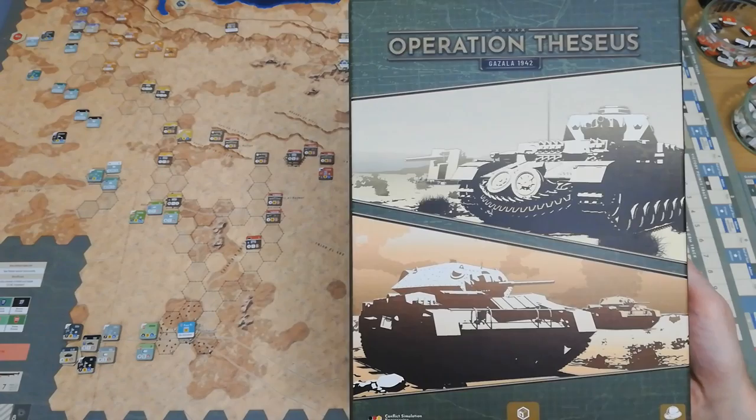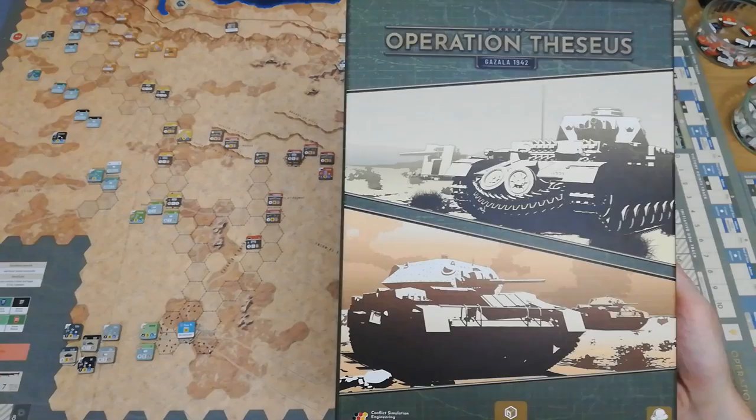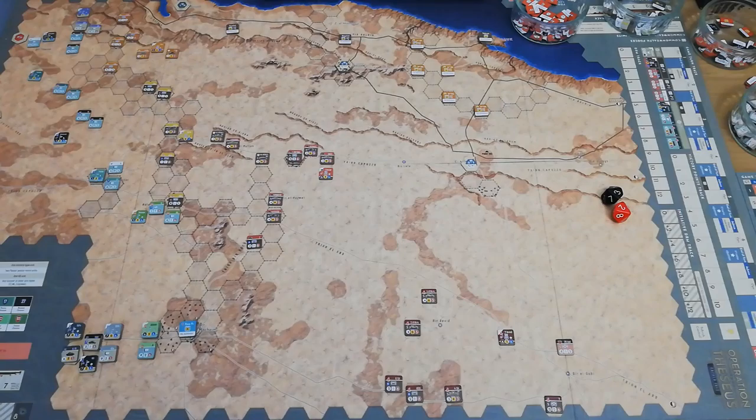Hi there, Neil from Dare Gonna Move here. Welcome to the channel. Tonight we're going to have a look at Operation Theseus Gazala 1942, the latest in a series of games from VUCA Simulations that began with Crossing the Line, continued with Across the Bug River, and this here is the latest release. It's actually an unnamed series of games as far as I'm aware, but they are quite closely linked in terms of their mechanics and style of play in the system.